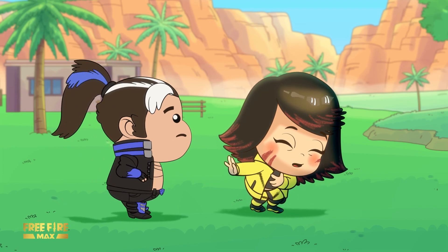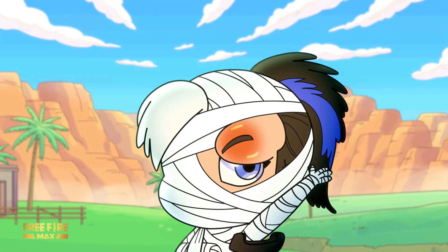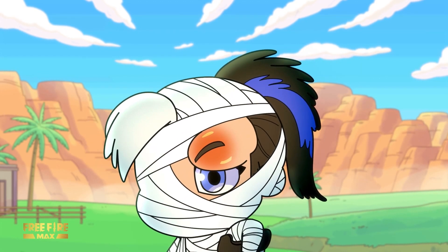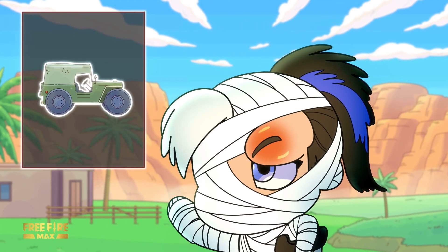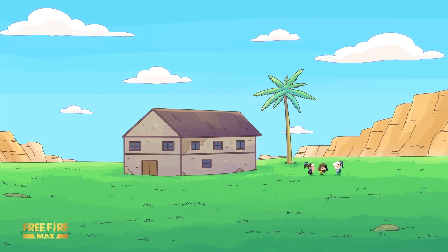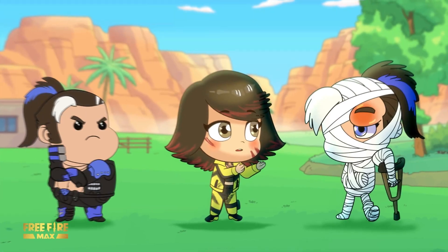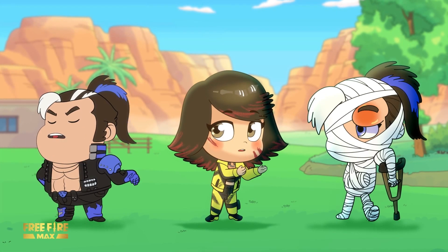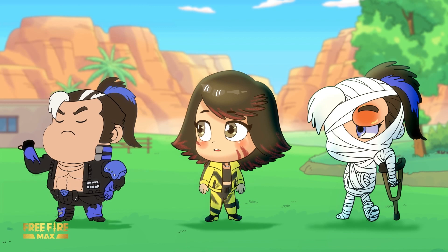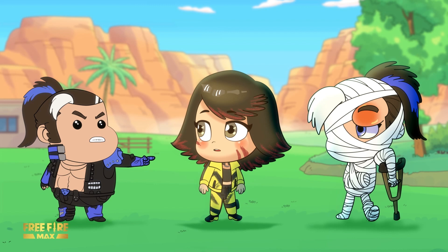Wait, why is it so empty here? Because this is the Craft Land mode that allows players to create their own battlefield and invite friends to play in it. You can add as many trees, vehicles, and buildings as you want. My map's awesome, right? If you're new, just check out somebody else's map and subscribe. The map rank shows the most popular designs — pick one and invite your friends to play.